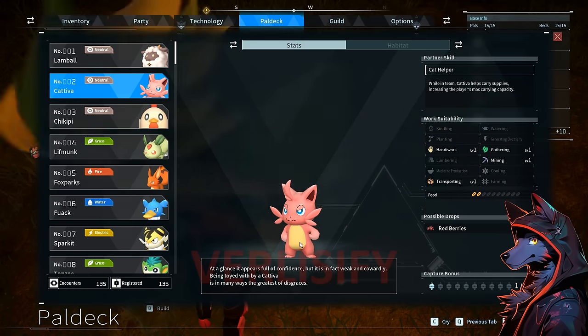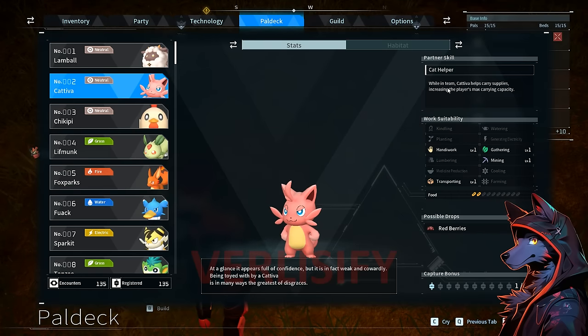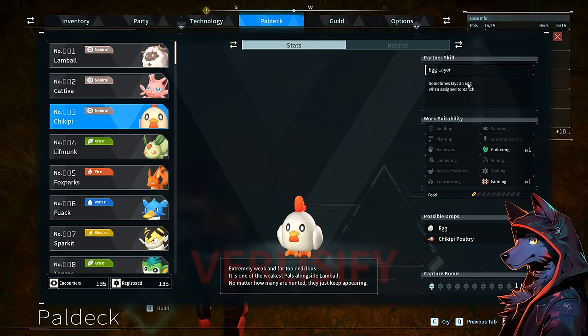We got Lambal — Kativa. While in team, Kativa helps carry supplies, increasing the player's max carrying capacity. This is the GOAT for the beginning. Also mining, handiwork, transporting — really good. Egg layer: sometimes lays an egg when assigned to a ranch, so you just get a transport-gathering dude. Put that in a chest somewhere — boom. Nice way to get some cooking supplies.